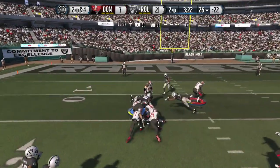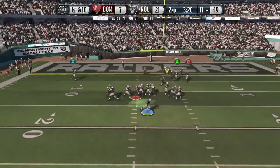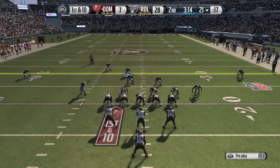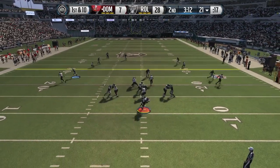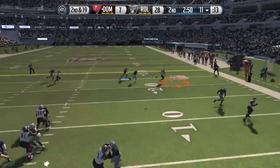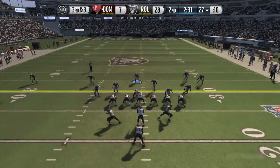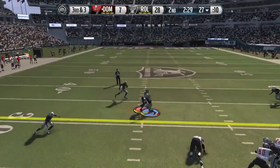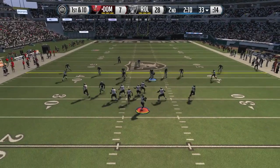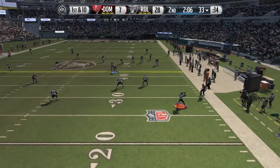I'm up 21-7 with two straight stops on defense. The snowball effect is real — I don't think this guy is used to pressure. Used the play-action in the run game, boom, touchdown: 28-7. Three straight stops in the B-gap, a sack, and a nice little corner out route. He went back to man coverage, which was a good adjustment on his part — now he's moving to the slant.